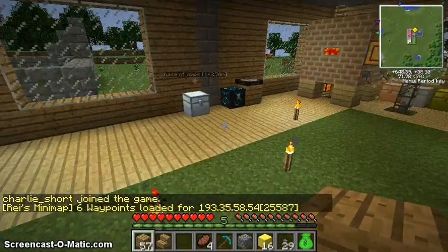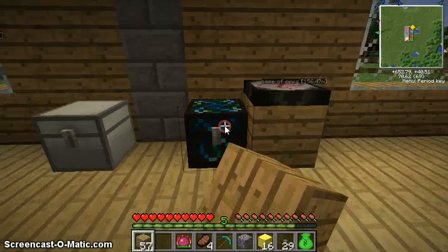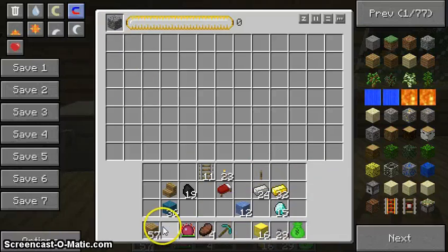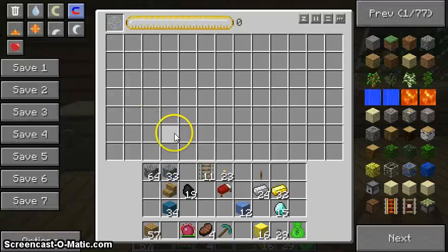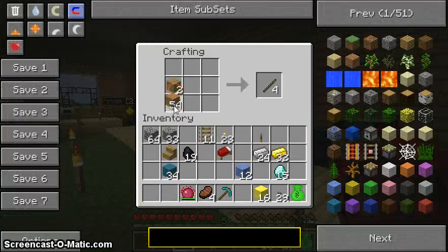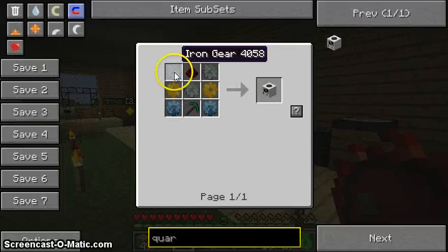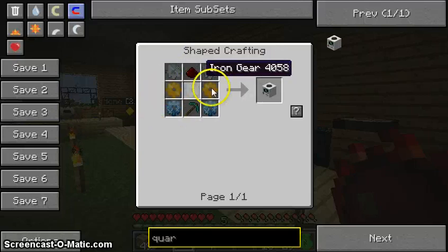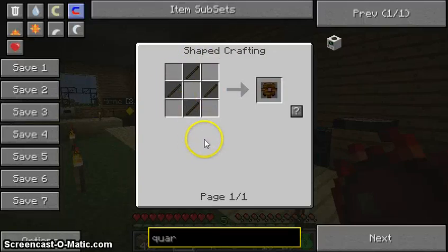So the way we make quarries is quite simple really. You need gears — everything is the next step up from the gear before. First cobblestone, then we need sticks. For a quarry we basically need three iron gears, two gold gears, and two diamond gears. But for the diamond gears you need gold gears; for the gold gears you need iron gears; for the diamond gears you need gold gears. To make an iron gear you put a wooden gear surrounding with stone, and a wooden gear is just sticks.